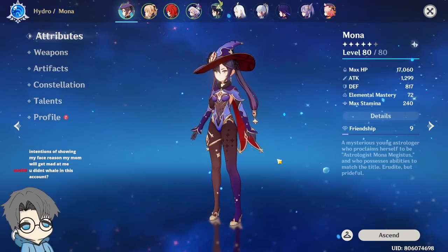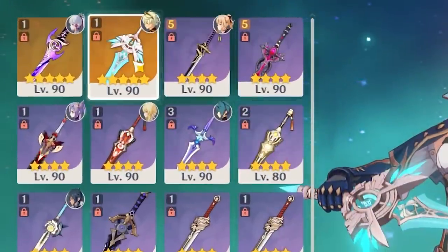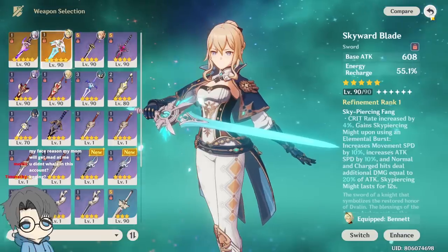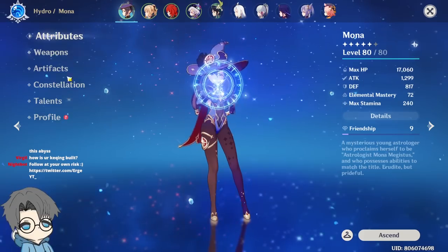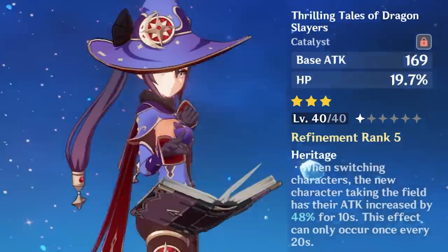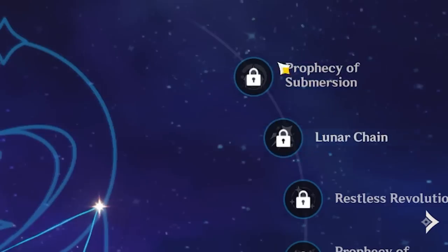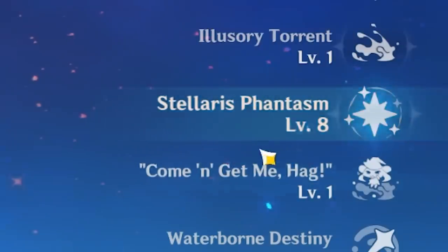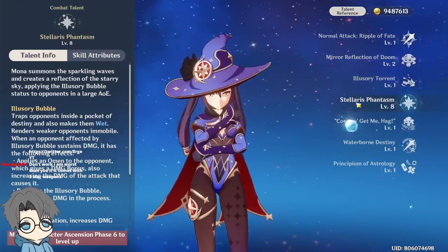So are you only using standard 5-star weapons? I only have one standard 5-star weapon and it's on Bennett. Maybe I could use it, but I don't think I'm going to be needing it. Let's start with Mona here. Right now she has Thrilling Tales just because I use her as a support for my Ayaka, and I use 4-piece Noblesse on her. C0. For talents, this is my burst, which is probably the only skill you need to level up for Mona.